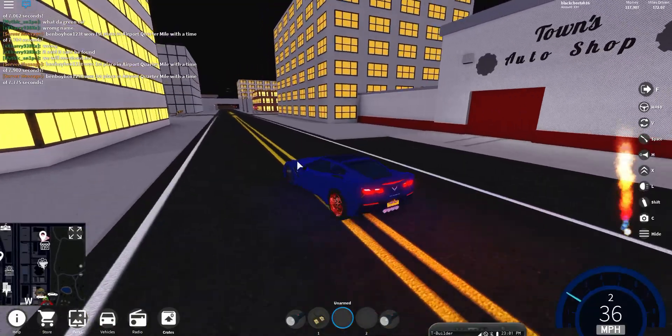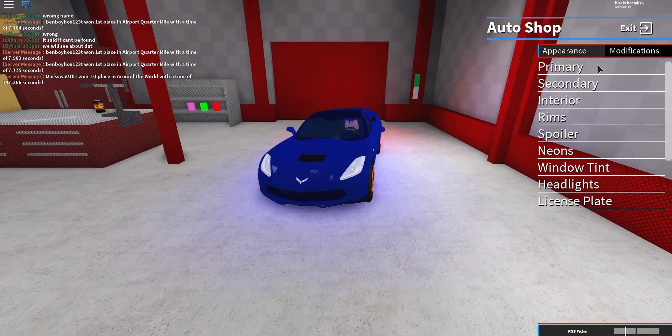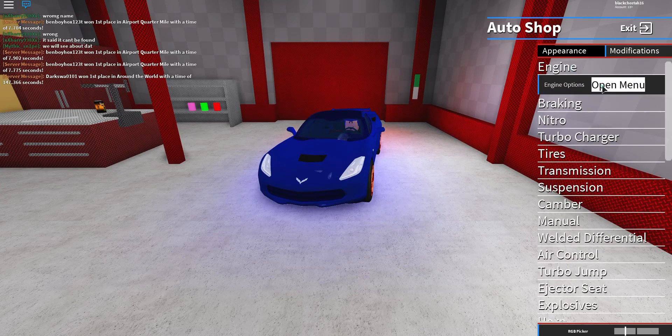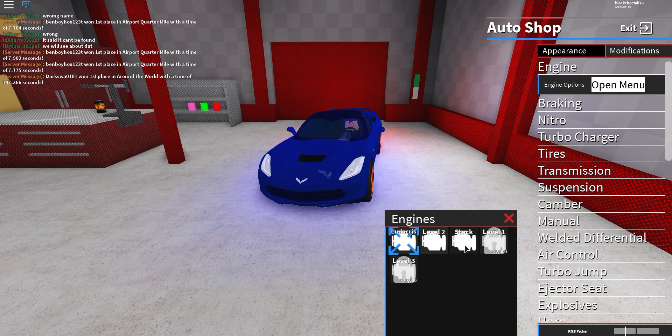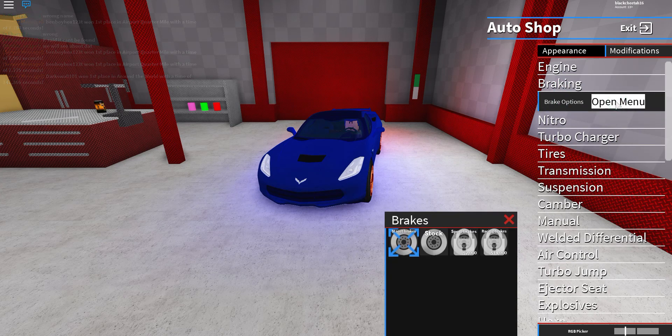So I wanted to show you what I've got on my car. My car's not that bad. As for the appearance I'll show you that later, but now I'm going to show you the engine. I've got the stock — wait, I've got the Darkris, which I believe is the highest level engine you can get.